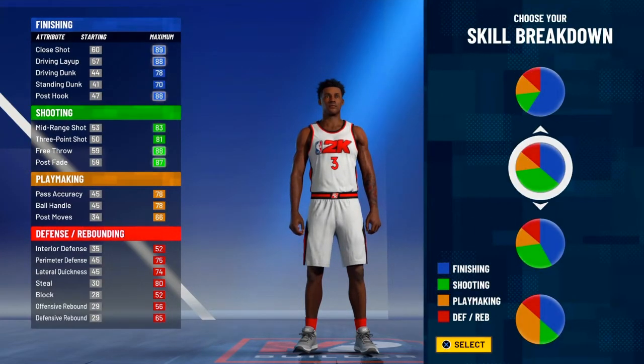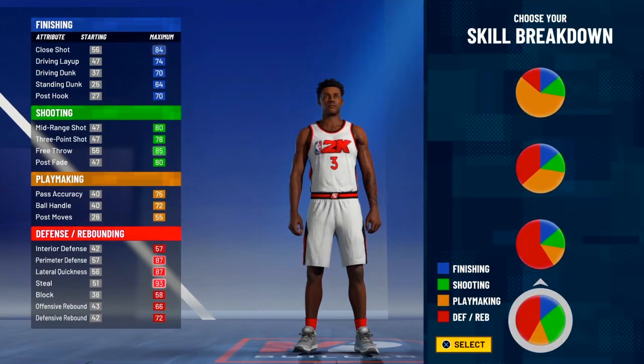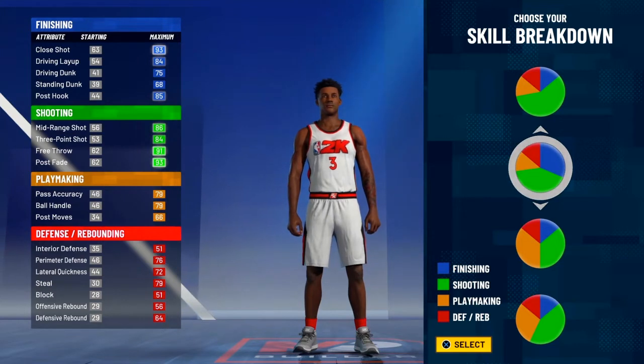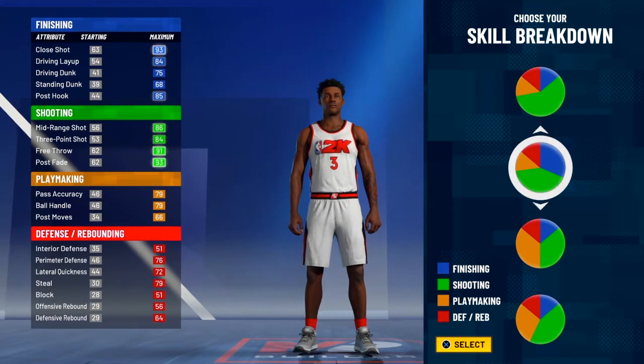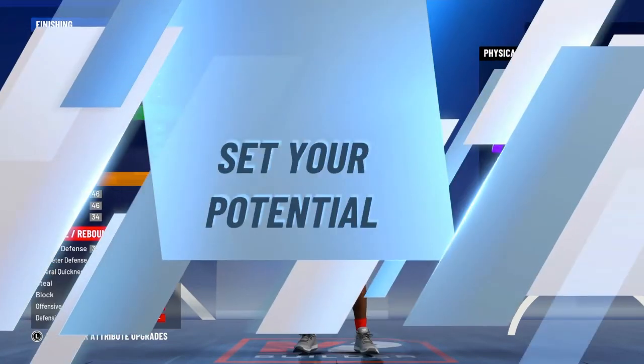Alright so for the pie chart for Bradley Beal, you can go with different pie charts but I feel like the best one is more shooting and a little bit of finishing. This is the best one because Bradley Beal is a really really good shooter. He can slash but he's not racking up bodies. Your driving dunk goes up a little once we modify the build. Ball handle is just one away from pro dribble moves, which really sucks, but that's okay. Defense is decent. For the physical profile, we're just going to go with the fastest one.